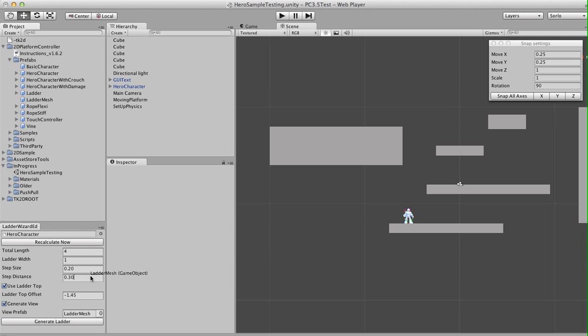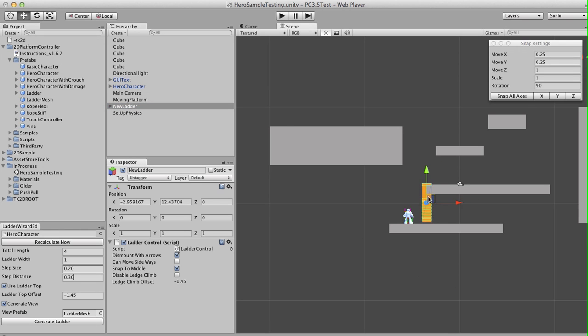We can drag a visual component that will get scaled along with the ladder, and we can hit Generate Ladder and we'll get this ladder over here.